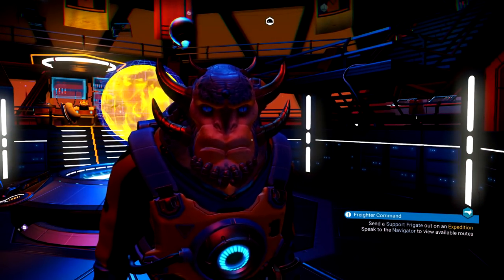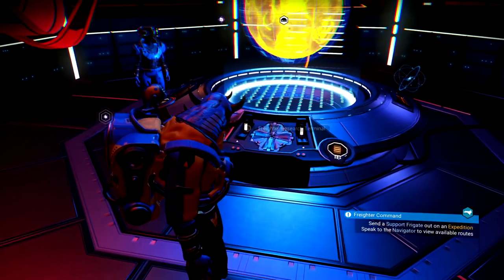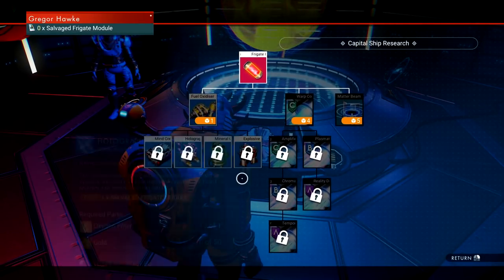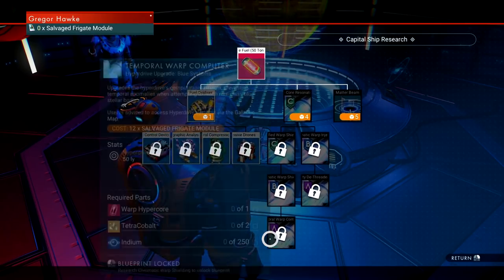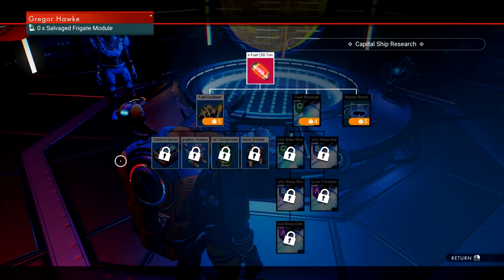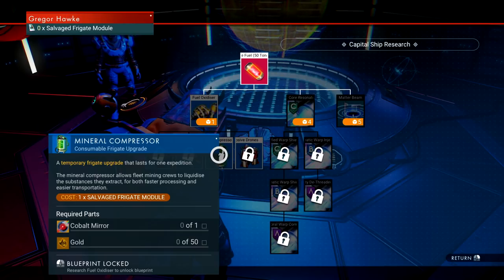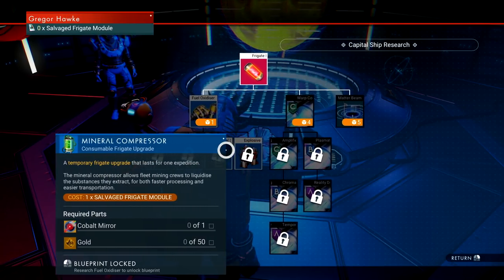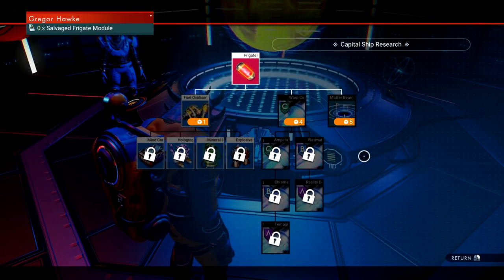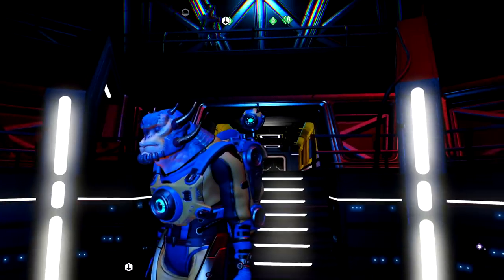Before I head out and snag up some frigates for my freighter fleet, let me show you what these consoles do here in the command center. This frigate research terminal is how you can upgrade parts of your freighter in No Man's Sky — your jump range and all that kind of stuff. The matter beam is really awesome. You can get salvage frigate modules by beating up on NPC freighters and their convoys, and use those to upgrade your freighter.